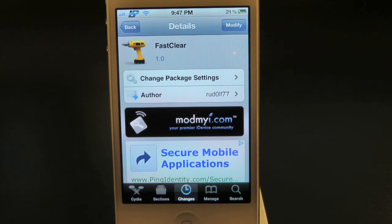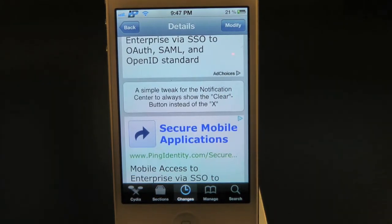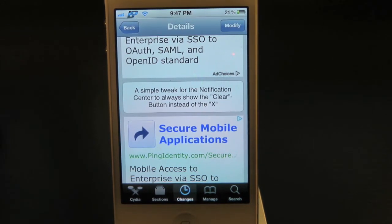What's up everyone, Drew here with iDeviceDaily.com. Today we have a Cydia tweak review for you guys and this one's on Fast Clear, which you can find inside the Cydia store for free. What this tweak will allow you to do is simply give you the option to dismiss all of your notifications by one tap of a button inside the notification center, so you no longer have to double tap to actually dismiss all of your notifications.